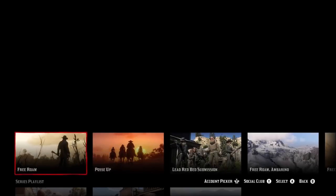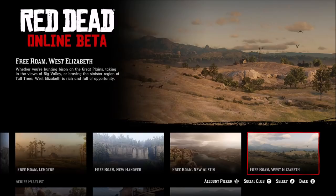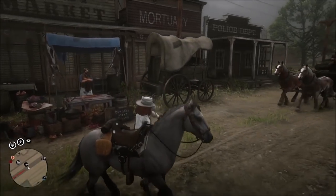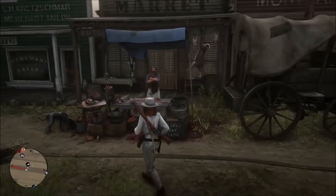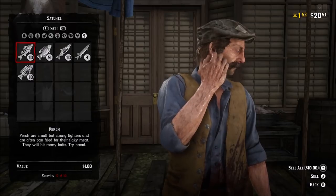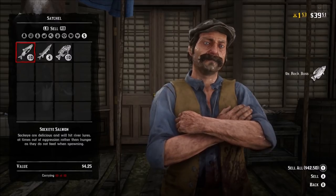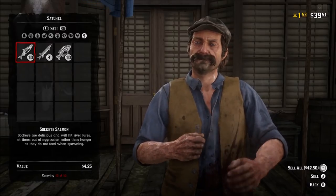All you're going to do is go to Start > Online and free roam to either Lemoyne or West Elizabeth, because both of those states have two towns with butchers. I'm going to go to Blackwater and sell the fish at the butcher. You can also ride down to Valentine and sell, or to make it faster just hit a free roam session and see where you land near a butcher. I made sure I got the 10 sockeye and we're making money now.